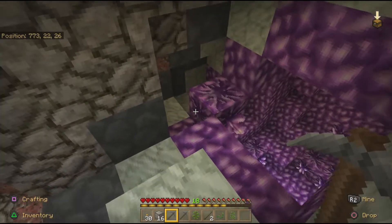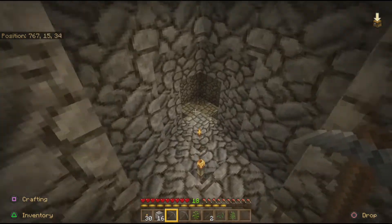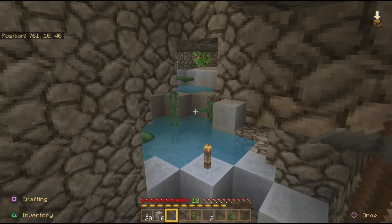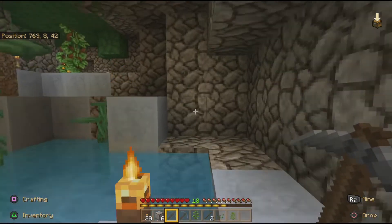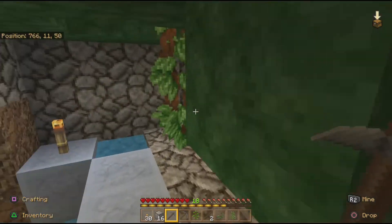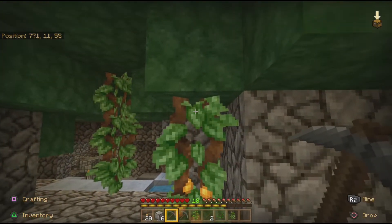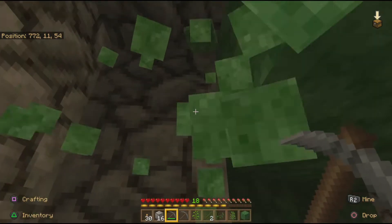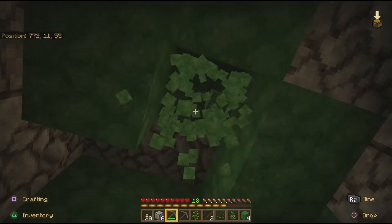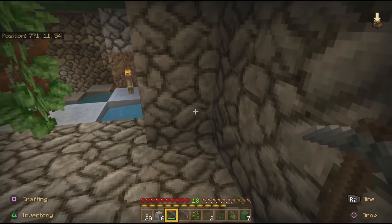She found a geode. I might have to come take some of this. That looks like clay, and I see glowberries in the distance - she's sitting on a lush cave. I'm going to have to grab some of this before I head back. The cool thing about moss is you only need one block and then you put bone meal on it and you get more and more moss along with all the stuff that grows from it, with the exception of glowberries - you have to get those from the cave.